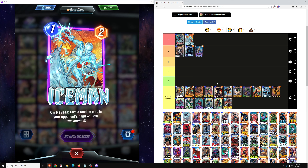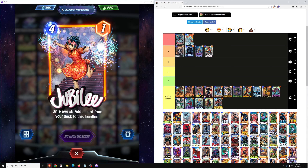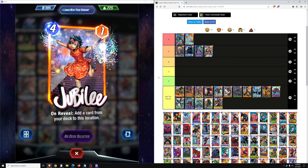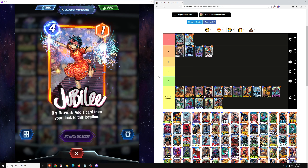Next up we have Jubilee — 4 cost, 1 power, on reveal add a card from your deck to this location. This is a very solid A-tier card, possibly even S-tier. You see it in a variety of different decks, most commonly the Zabu Infinaut deck, which tries to use Jubilee or Ghost Rider to put Infinaut on the board without needing to skip a turn. In Pool 2, it's probably a B or C-tier card — you don't see it as much. The reason is because it really needs other cards like Lockjaw, Ghost Rider, or maybe Mr. Negative to come into its own.